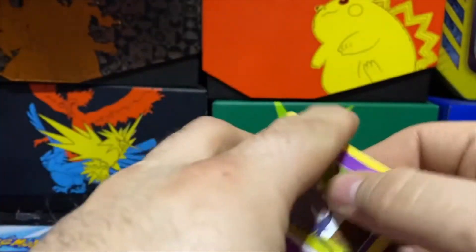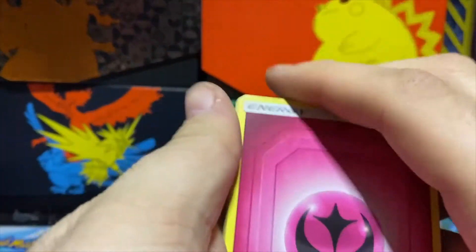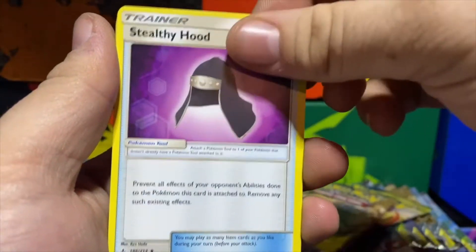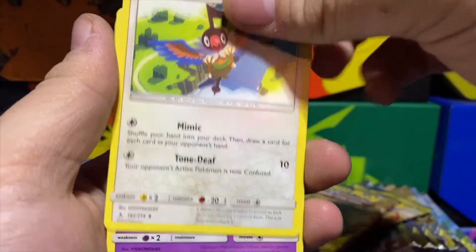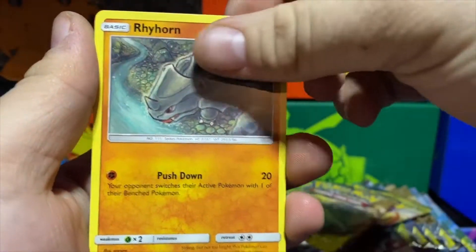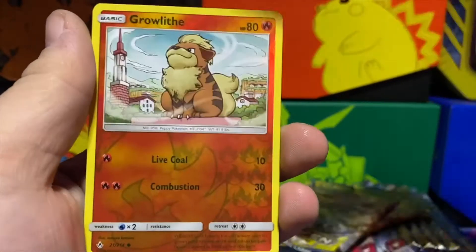All right, we're starting with pack number one. I might do the card trick on all of these — not a hundred percent sure — but we're going to see if we get some good stuff. The first three packs we're opening are from one box. Starting now with the reverse Growlithe, and our first card is going to be a Raichu regular rare.